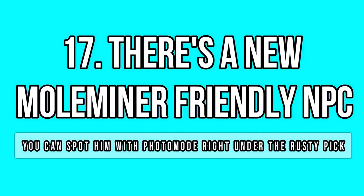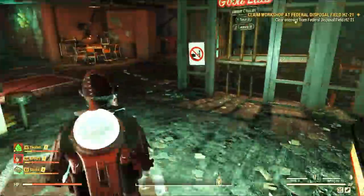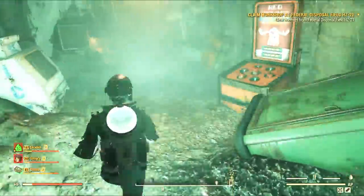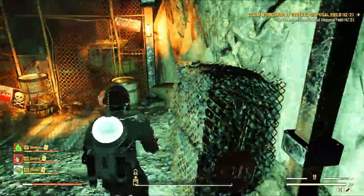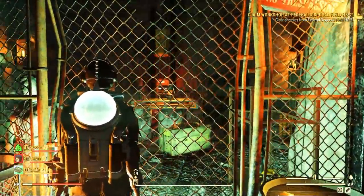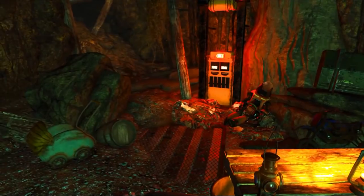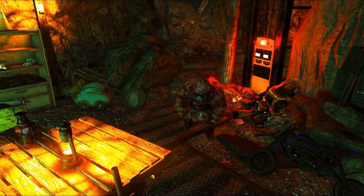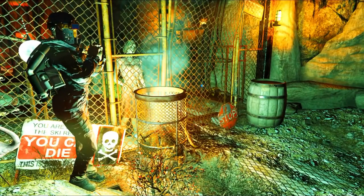The Purvir has moved her shop to the Rusty Pig in the Ash Heap, but there is a secret underneath. If you follow the tunnel in the basement level, you will eventually end at a locked door, but if you pay attention there is someone on the other side — a Mole Miner, whose name is literally that. He is a friendly NPC who walks around the area. It seems like he's working for the Purvir judging by all the parts in the room. But why is he locked down there — is he a slave? We also don't know where the path in this tunnel leads, since the way is blocked. So many questions, so little answers.